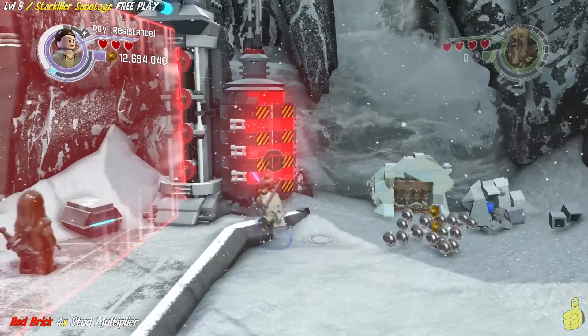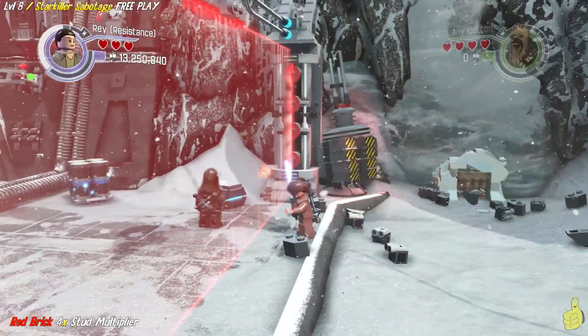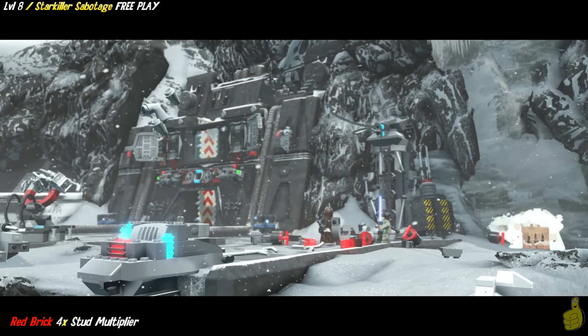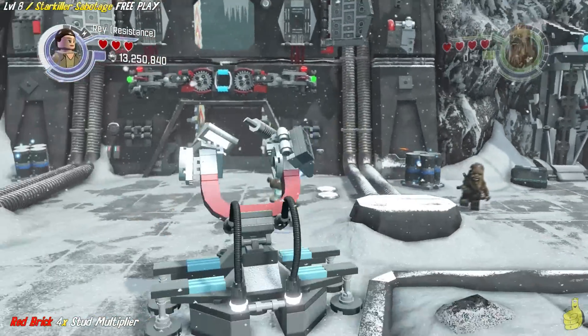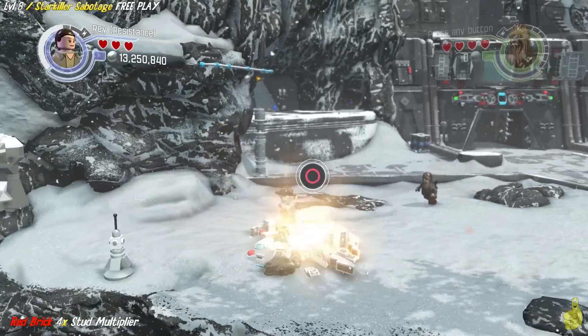We already took him out — thank goodness. Now we're going to do a little doubling back and rip open this with the lightsaber again to take out that shield generator. Once it's free, we can actually move along if you already have the red brick. If you don't already have the red brick, we're going to need to go back to this pile of bricks on the left-hand side.